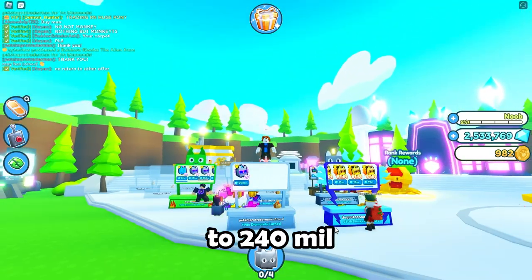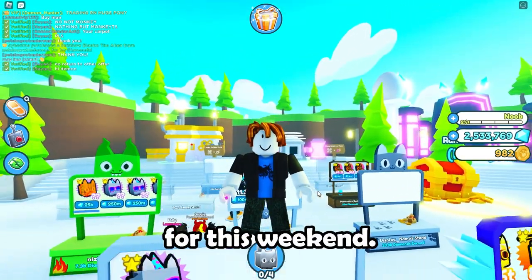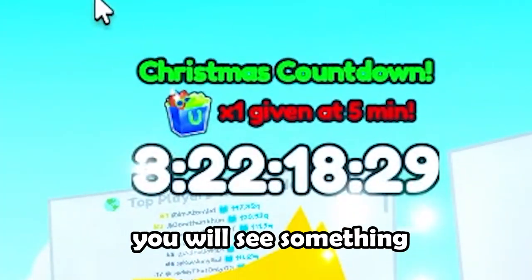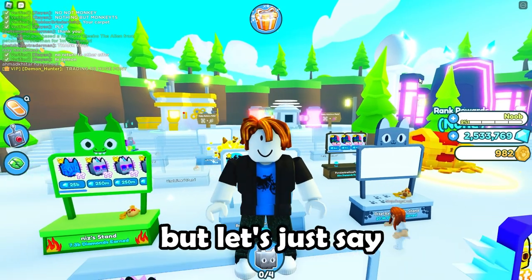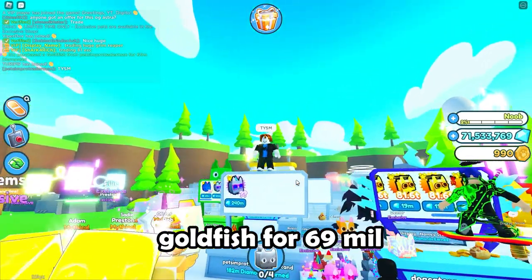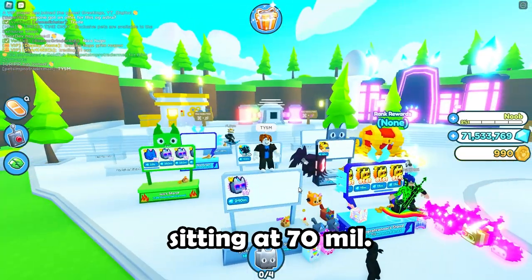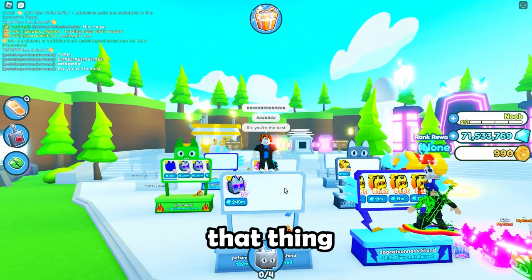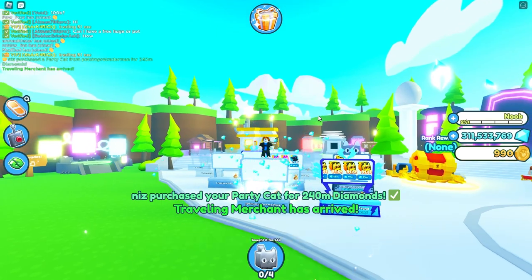I have a crazy plan for this weekend that should put us to like billions — it has to do with the Christmas countdown gift event, but I'm not going to get into any specifics yet. I listed the goldfish for 69 million because that's what the pet power was, and some dude just bought it. We're sitting at 70 million. I bought that thing for like 100 gems and just sold it for 69 mil — that's huge. Someone just bought the party cat for 240 million!